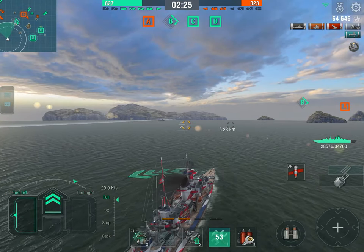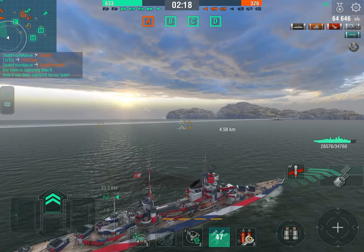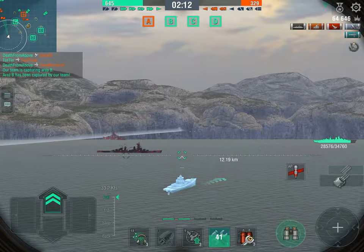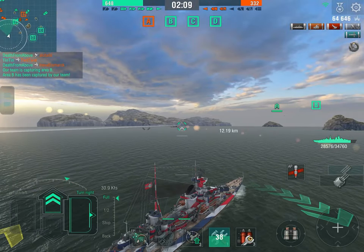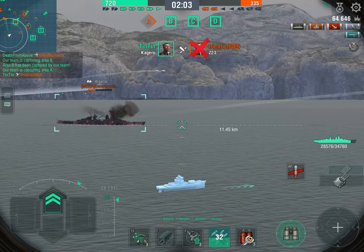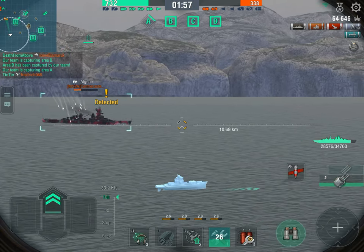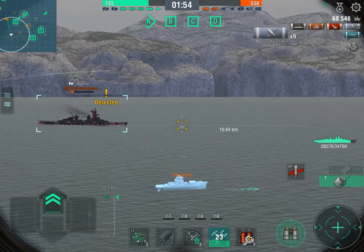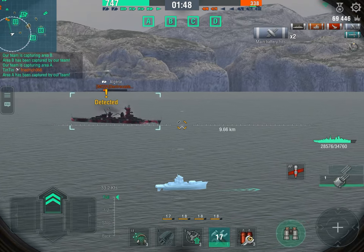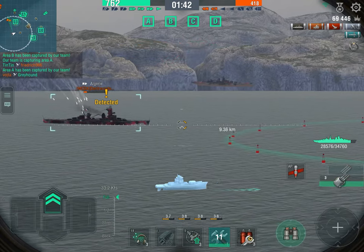That's really the main strength of cruisers — especially light cruisers. At the fourth minute we were one ship down, and now we're basically two ships up. The game is over simply because we flanked the enemy team, spotted a gap in their positioning, and maximized our DPM on targets not looking at us. Like the Algérie — he's not focused on us, so we're going to finish him in two salvos. We always get full pens on those ships.